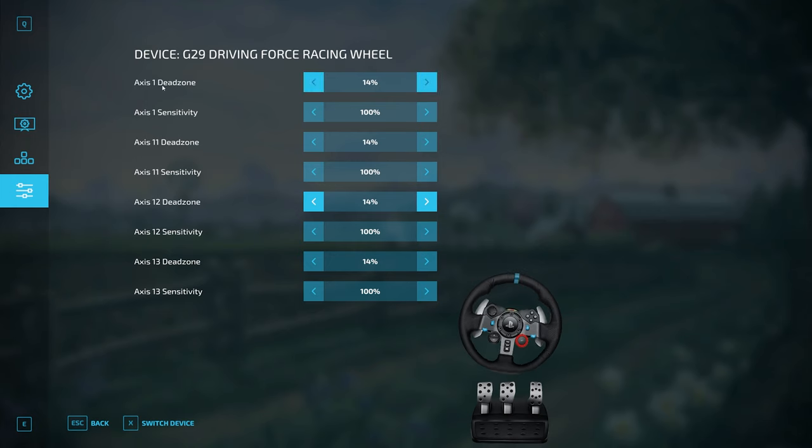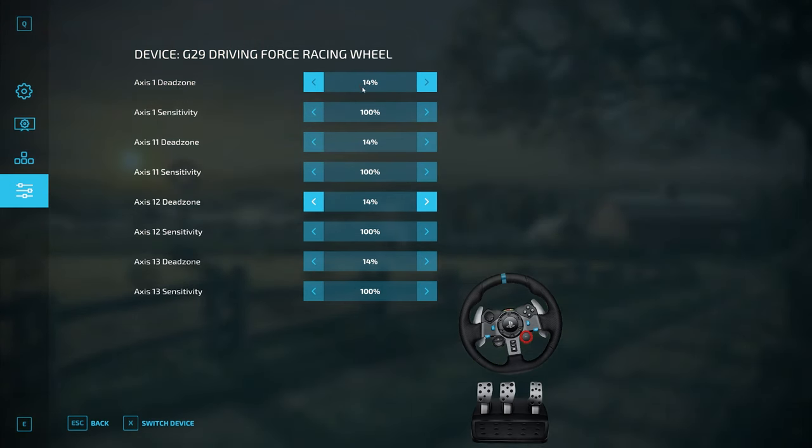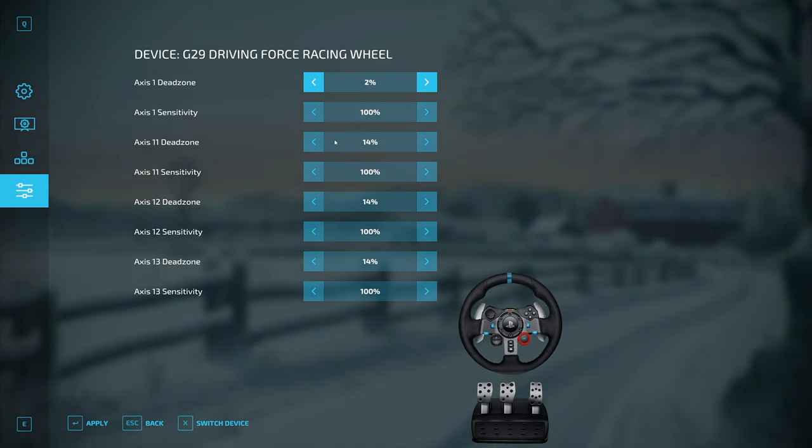AXIS 1 is going to be your steering left or right. AXIS 11 is your accelerator — your gas pedal. AXIS 12 is your brake, and AXIS 13 is your clutch. Leaving the sensitivity on all axes at 100 seems to be perfect. The biggest tweak is going to be AXIS 1 dead zone, which is your steering. At 14% you can see how long it took for the wheel to respond. After some fine tuning, I've found that 2% is perfect for me — it still allows a little dead zone so you can get nice straight lines in the fields, but doesn't take forever for the steering wheel to respond.